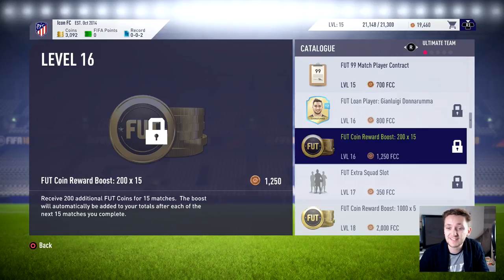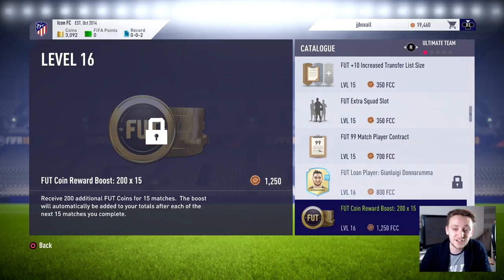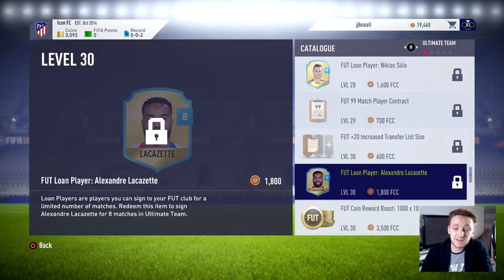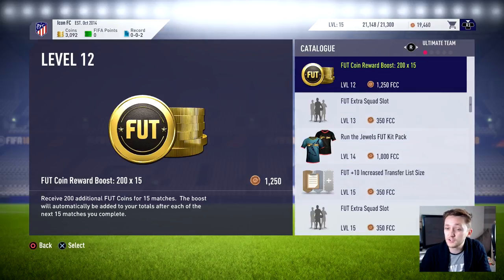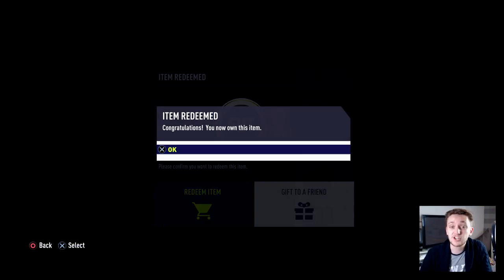I've just noticed that because we're only a low level on my second account, we can't afford any of the loan players — we're simply not high enough level. Lacazette would be nice but you have to be level 30. For now, we can only grab this 200 coin, 15 games boost, which is going to be very helpful, so we're going to redeem that.